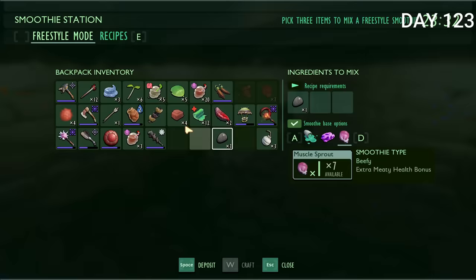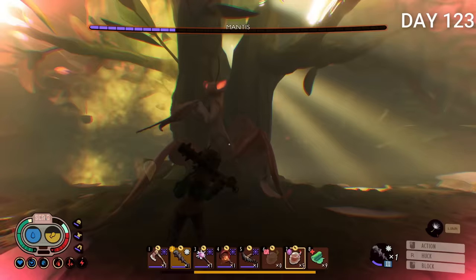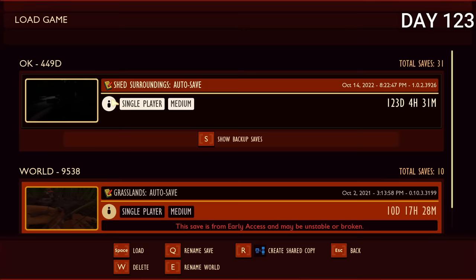Day 123 I got a bunch of beefy smoothies because I was now going to fight the mantis boss. I spawned him in, made sure to peep him, and tried to get as many hits in with the salty club as possible — since the mantis's only weakness is salt. I got very close to the end of the fight but choked at the last moment when he hit me with a stupid double attack. I just had to reload — I didn't want to re-farm all the smoothie materials and wait for muscle sprouts to grow again, so I reloaded.